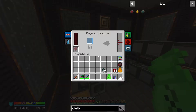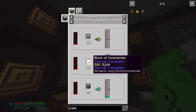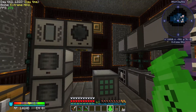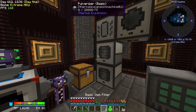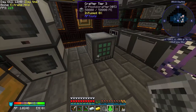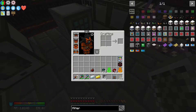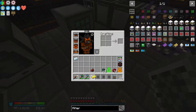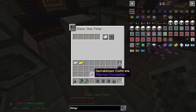I'll check whether the magma crucible can take gold and silver directly — actually it looks like it can make molten metal. So we need some item filters. I don't have any, so let me make three: one filter for silver, one for gold, and one for the clathrate.